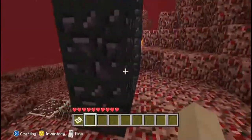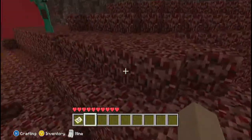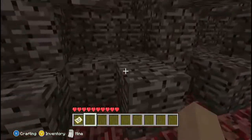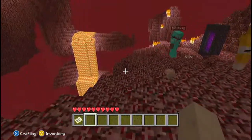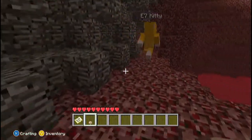Random fact of the day — I already told Swag this. If you guys didn't know: soul sand, if you go over it, you go slower. But if you have ice under soul sand — ice, not water, ice — you will go even slower. Random fact of the day.